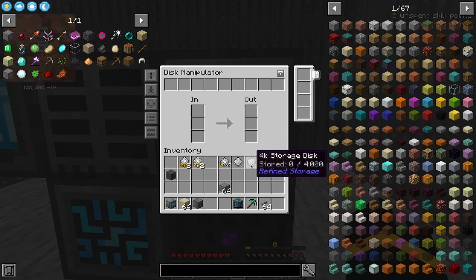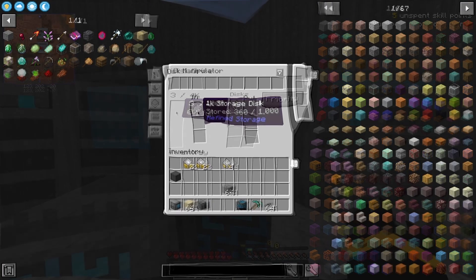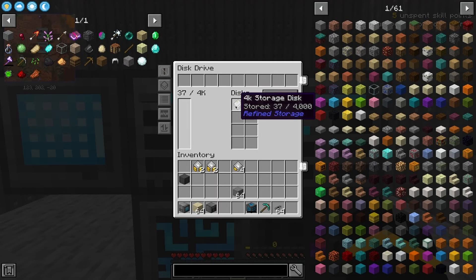Well, that's where a disk manipulator comes in handy. You're going to put the items you want into a system, and that's going to transfer items into storage. All the items are going to be transported from the disk in here into any available storage.